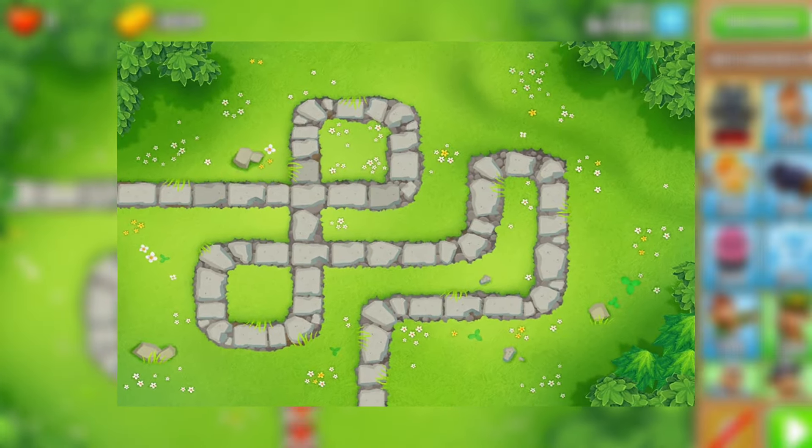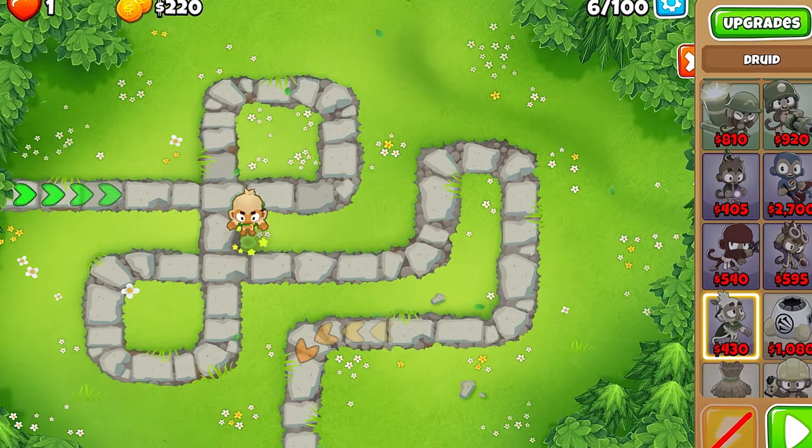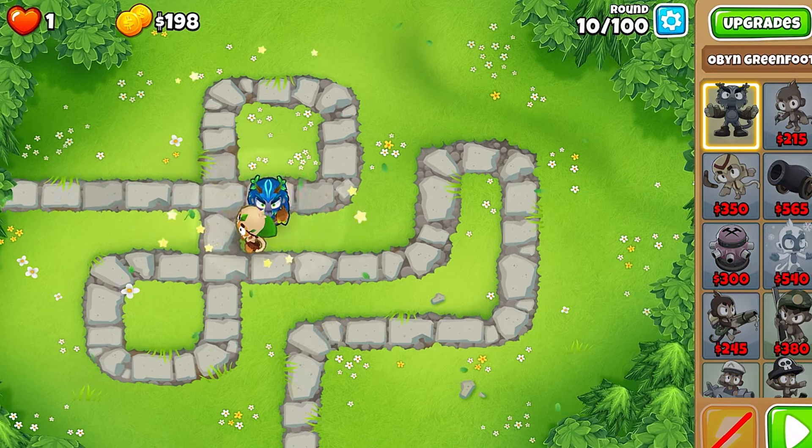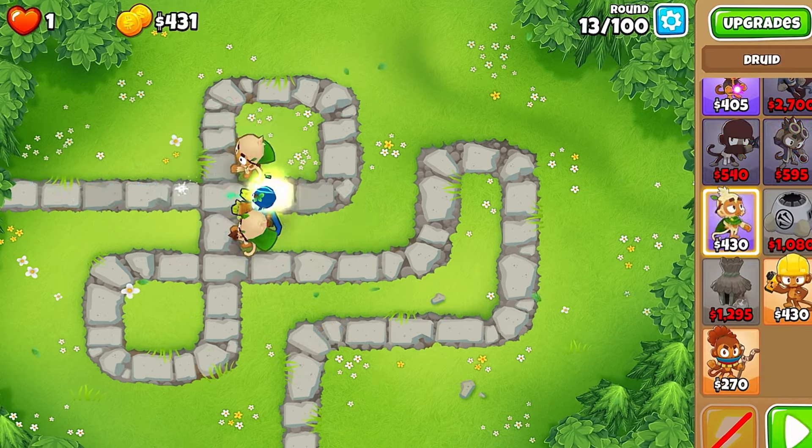Here's a very easy and efficient way to beat Monkey Meadow on CHIMPS mode. Start with the Druid right here and get it to a 0-1-1, then place down Oban to the top right of the Druid. Then get a second Druid as far into this corner as you can.